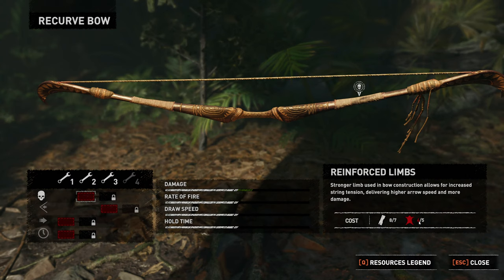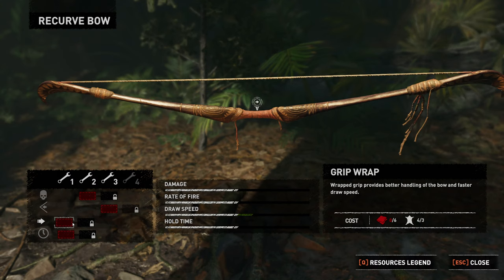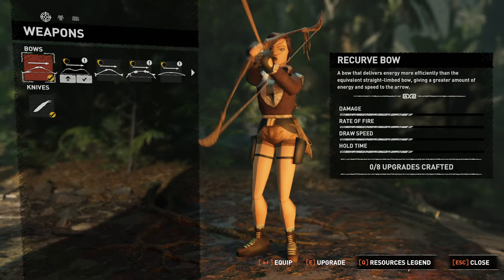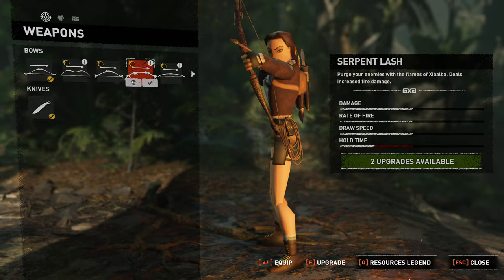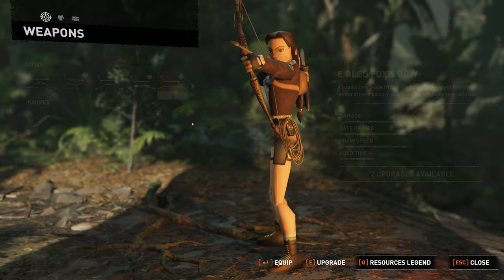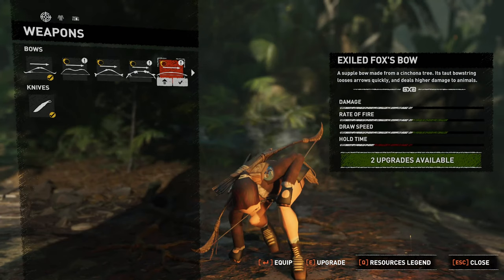We just need a little bit of leather — we've got four out of five. If we hunt a capybara we can do that. What this would do: you see damage here in green. The bow is currently perfectly balanced with damage, rate of fire, draw speed, hold time. There's reinforced limbs for damage, strong knocks for rate of fire, a grip wrap for draw speed, or wrapped string. You can upgrade some things more than once. These bows do different things and have different base stats — this one starts with lower hold time. Some are not appropriate for us to have until we're a bit further in the game.